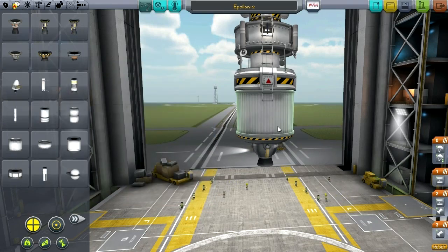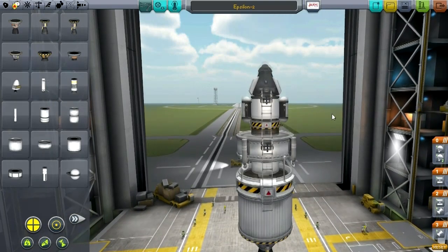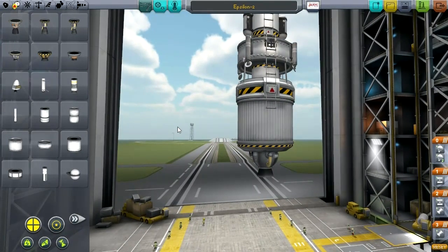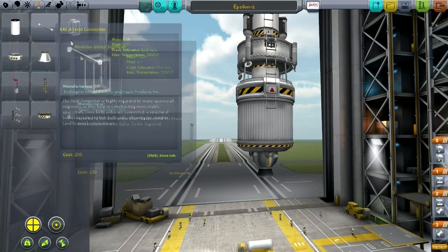Let me quickly check the delta-V on this — our delta-V is 2,091. That's more than enough to transfer to Duna and even slow down around Duna if necessary. That's a good stage.